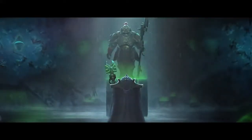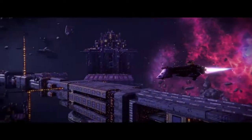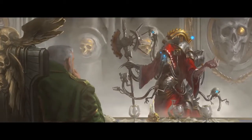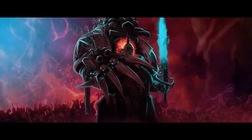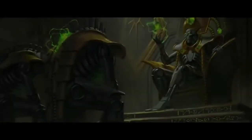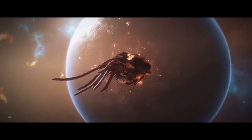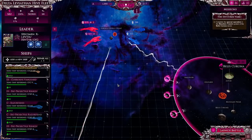Each faction also has a unique narrative arc as they rise to control or decimate the Aegis Ocularis. All three are totally separate, totally new storylines for Warhammer 40,000. They take the galaxy, its heroes and villains in new, unforeseen directions. While Imperial and Necron characters explain their goals and motivations during their campaigns, the Tyranid story is told through those that Hive Fleet Leviathan comes into contact with. This shows how fear, desperation, and infighting can doom entire species.